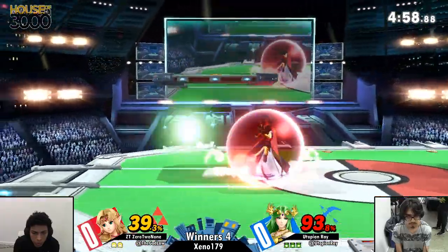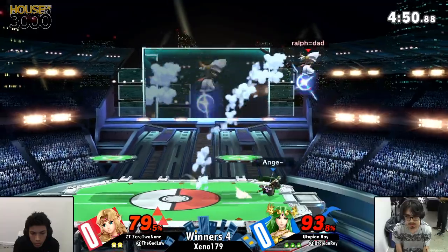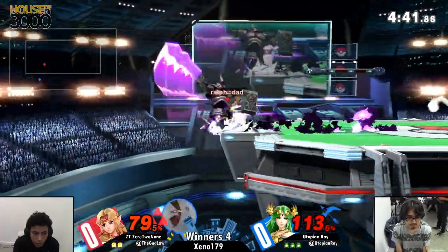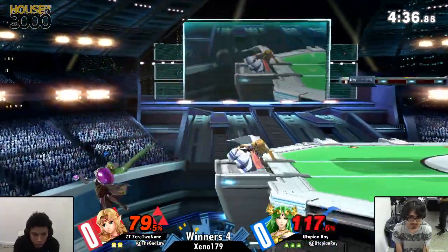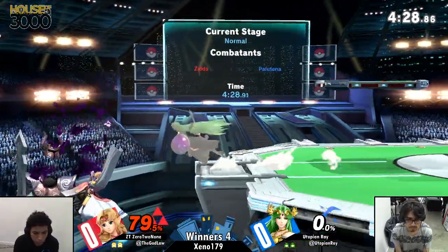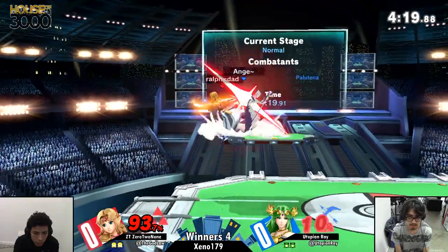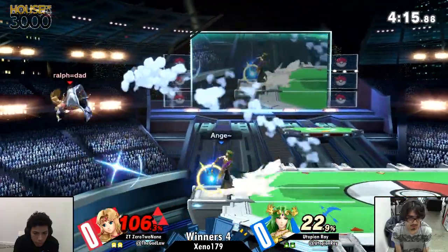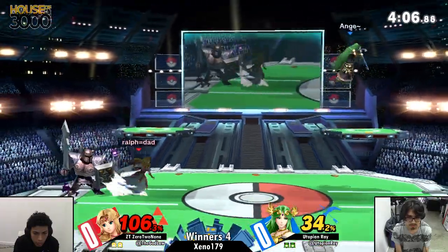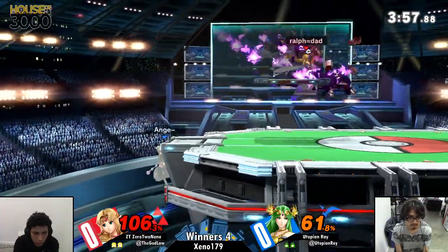Weak forward air to grab — truest of combos clearly. He air dodged every single one of those up air hits — that's actually really good timing on Zero to None's part, it's pretty impressive. He maybe could have up-B'd out of a shield in that situation. Oh, great up smash — he even used the phantom to fake him out, give him cover. Utopian Ray went to approach and didn't even realize he was charging that up until it was too late. Right there we see the invincibility from Nayru's Love helping out.